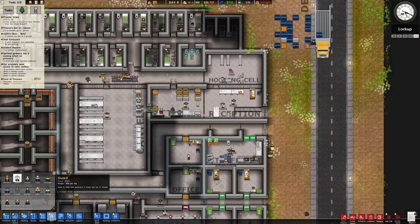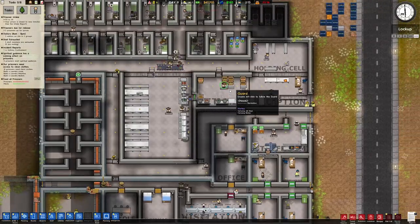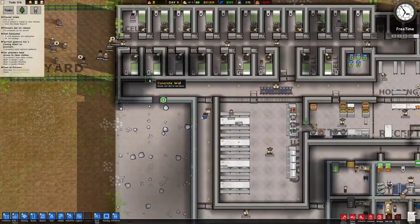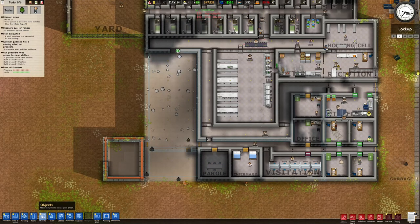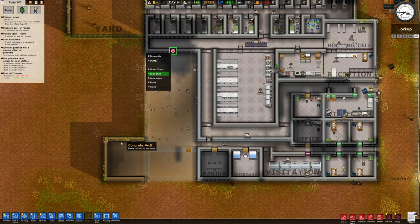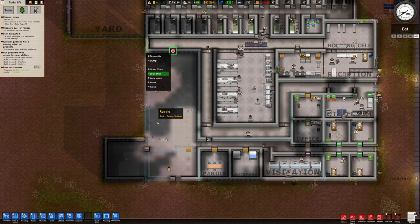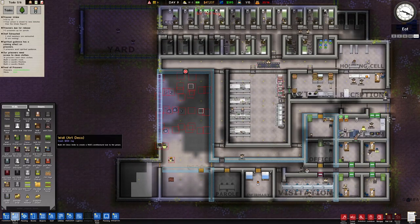I would rather have another guard or two because we're going to get additional prisoners and we want to make sure they're good. These guys out here — we didn't give them any objects yet, but at least they get outside and go for a walk. Can we go ahead and put the walls up, please and thank you? Oh, and it knocked all of our stuff over. Build mechanics are hard.